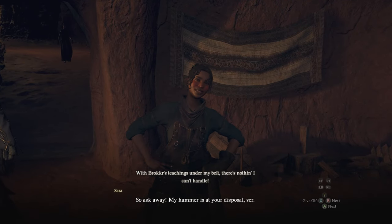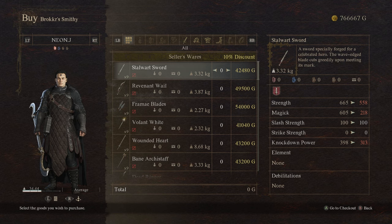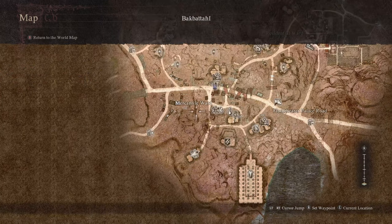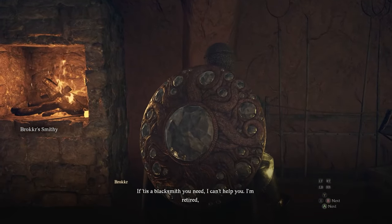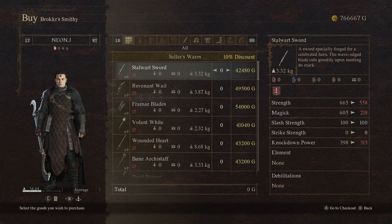Hello everyone, I want to show you how to unlock this secret vendor. She's located here in Backbathall — it's called Broker's Smithy. When you first talk to them, nothing happens; it's just one simple dialogue, nothing else, because there's a quest you have to complete in order to unlock this vendor.